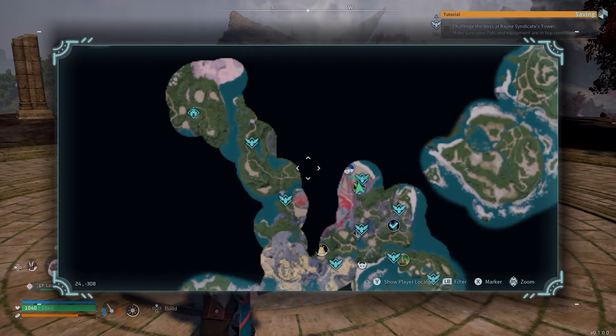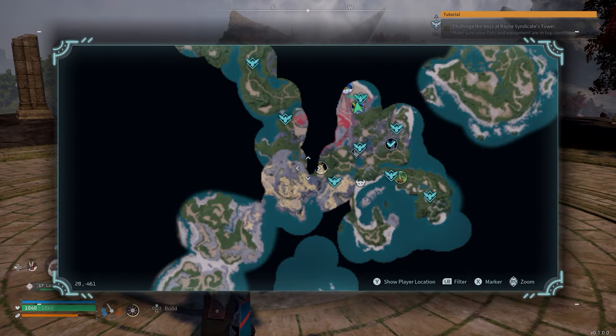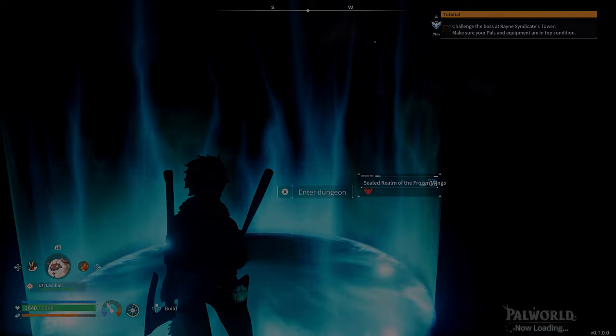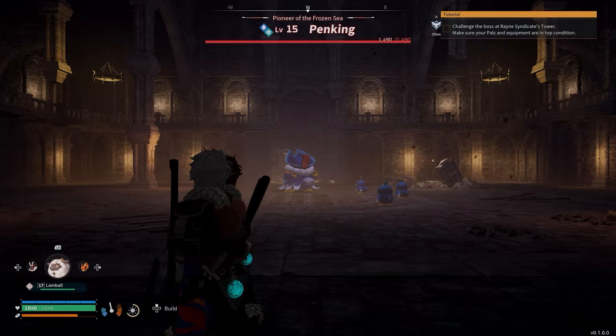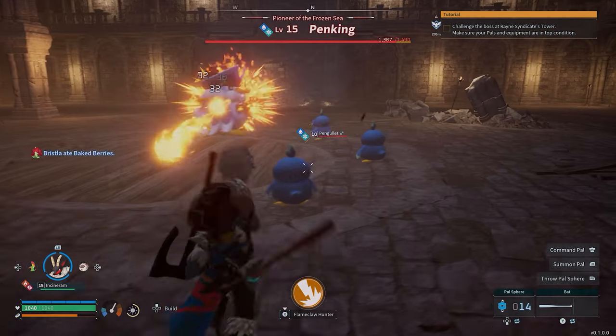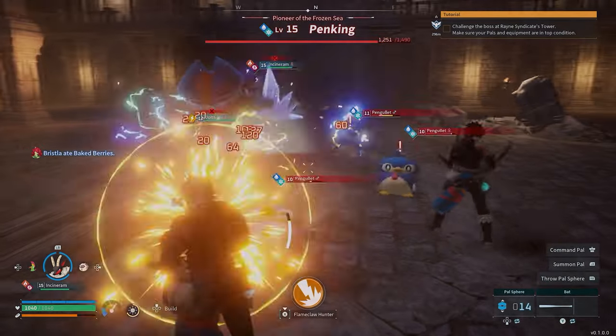All you have to do is defeat world bosses. When you're exploring the world, you will see these small character portrait icons of different PALs on the world map — these are world bosses. Sometimes they'll just be hanging around, sometimes you'll have to go into an instance. This guy particularly respawns every hour, so you can come back and get your Ancient Technology Points whenever you need.